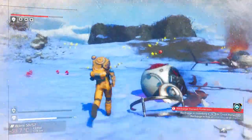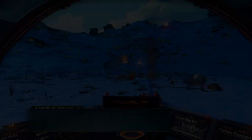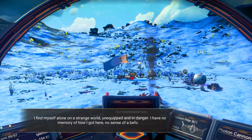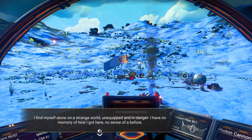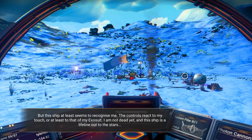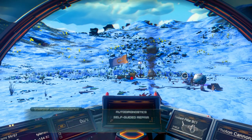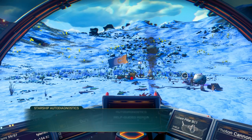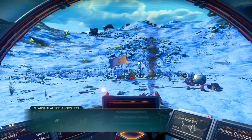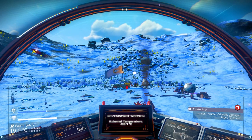I just need to get into the ship for thermal protection. It's always the Radiant Pillar. Atlas connection intermittent. Launch thrusters offline. Pulse engine offline. Find myself alone on a strange world — unequipped and in danger. I have no memory of how I got here, no sense of a before. This ship at least seems to recognize me; the controls react to my touch. I am not dead yet and this ship is a lifeline out to the stars. Connect exosuit. Exosuit connected. Suggestion: pilot should perform maintenance. Select desired repair path — well there's only one. Let's do those things after we get fully protected here.